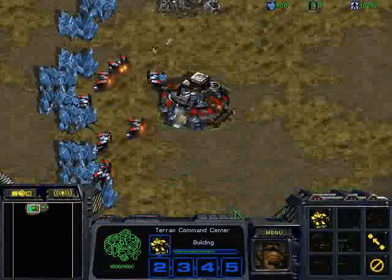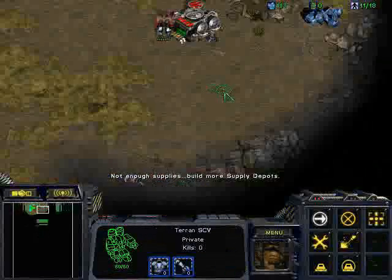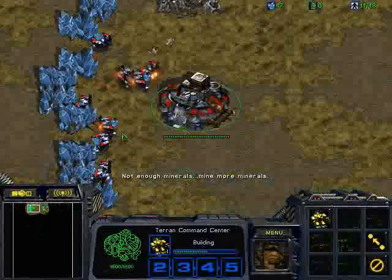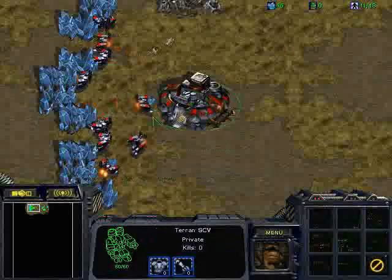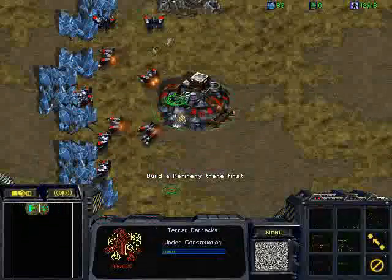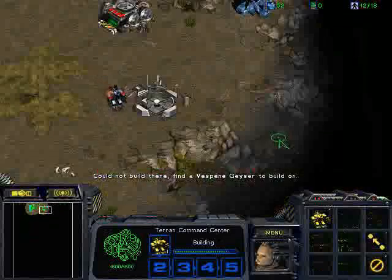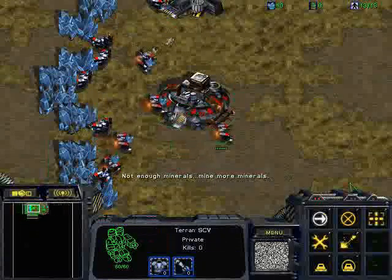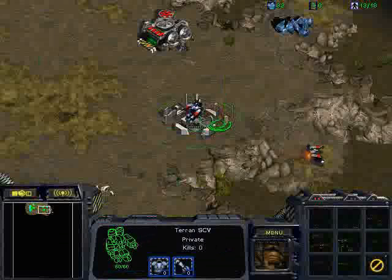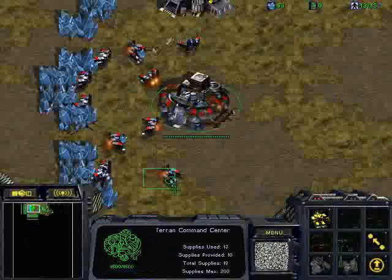This game is pretty short actually because I don't think the Zerg expected me to do the two port wraith build plus the proxy factory with the vultures. He attempted to do a three hatch build, and that way you're going to get some easy wins with this build. I'm going to try to record more VODs of this build where we actually have to transition into a late game with a three racks build, or an expansion with bunker and siege mode. That's really the hard part with this strategy, but right now I haven't recorded any VOD like that since it's a new iCup Season.